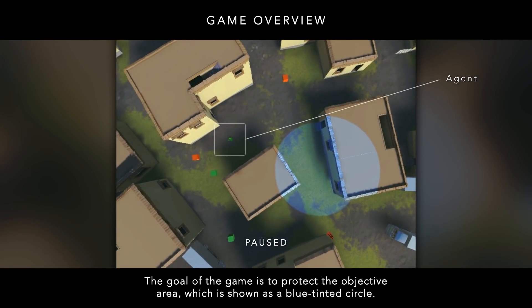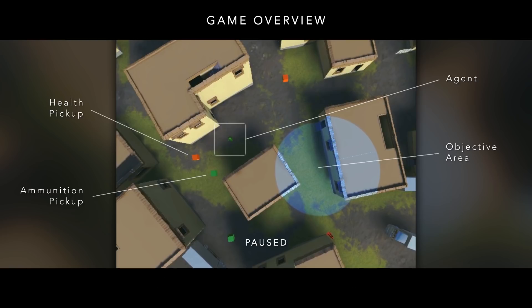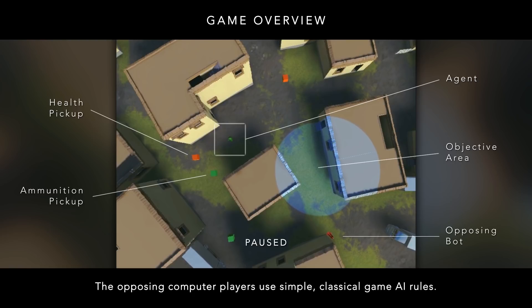The goal of the game is to protect the objective area, which is shown as a blue-tinted circle. The agent has limited ammunition and health, which it can replenish via pickups. The opposing computer players use simple, classical game AI rules.